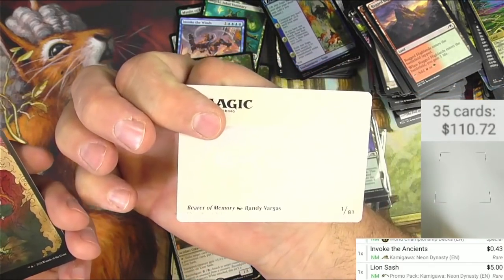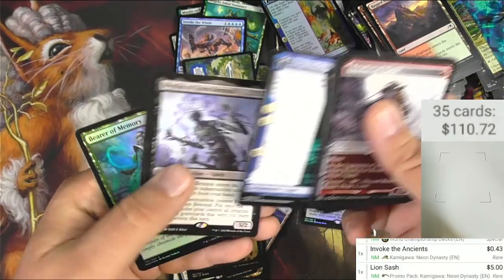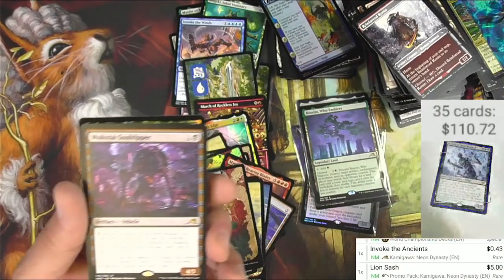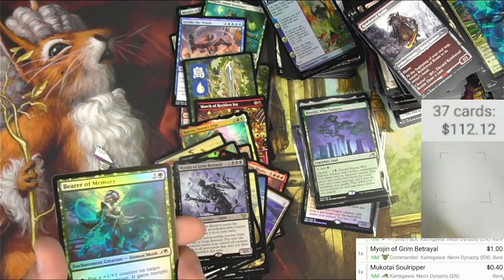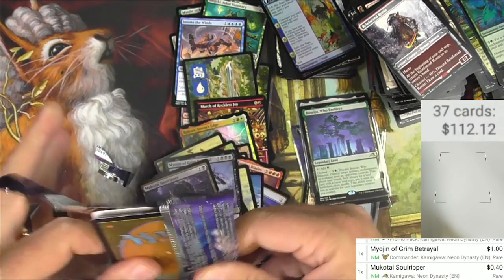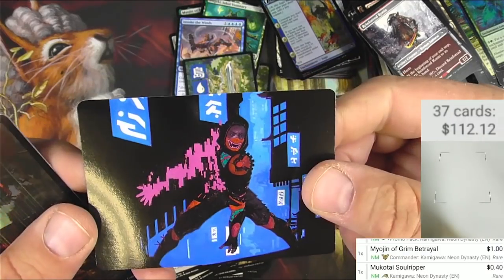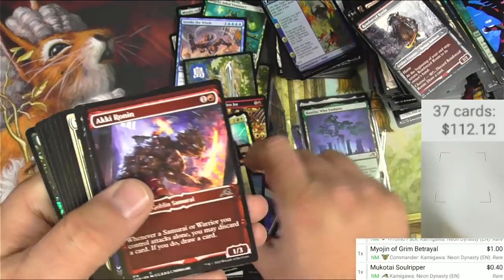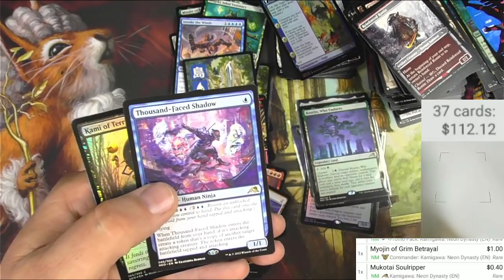Bearer of Memory, got another forest — I saw a centipede. Myogen of Grim Betrayal, legendary creature spirit. Another rare — Mukotai Soul-Ripper, a little bit. Pulling all the packs open differently now — there we go. It's got this cyber VR look going on, looks like Cyberpunk 2077 when I try to play it. Foil mountain, maybe three or four bucks. Spell Pierce has been reprinted again apparently.